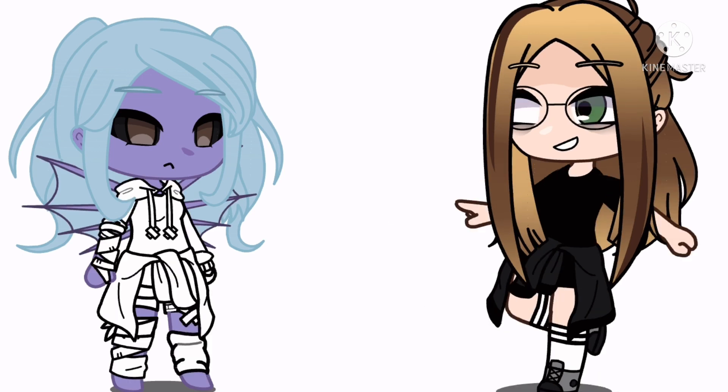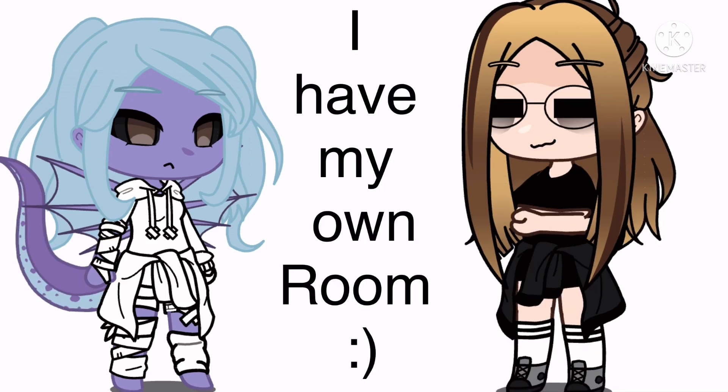You can choose the clothing. If you share a bedroom with your sibling, give your character horns. If you don't have a sibling or don't share a bedroom with your sibling, then give your character a tail.